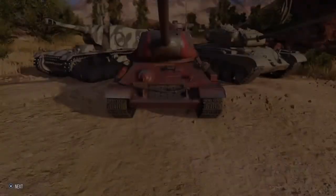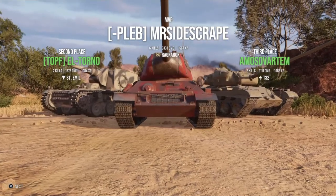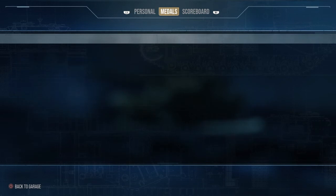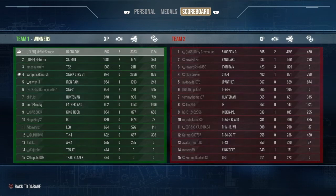So, this game — not a particularly great result wise. I think 3300 damage, 1000 assistance, 6 kills, which is always nice. Scorpion G did the most damage on both teams for 4k, and I made almost 400k profit. That was just to kind of refund my brother and show you how I play Steps when you get those spawns — which is: don't go 9-0 line, because the enemy will have the advantage and you'll just get punished. Thank you guys for watching, hope you enjoyed the video, and I'll see you all in the next one.